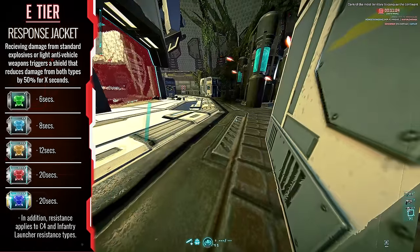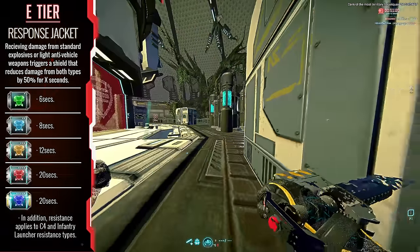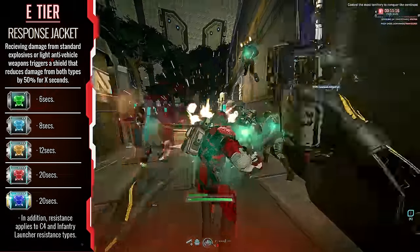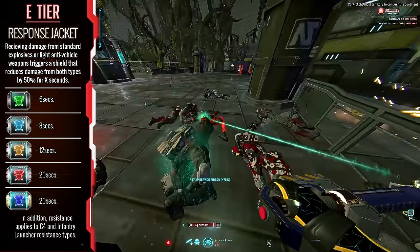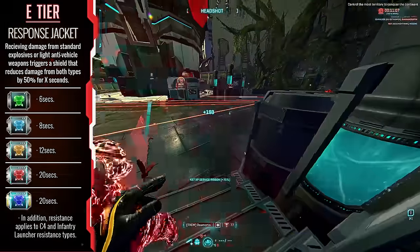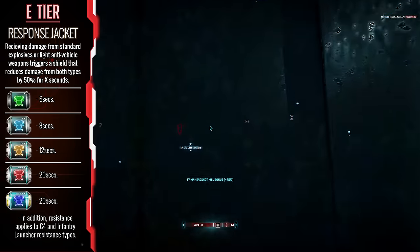Response Jacket — in theory this can let you have the effects of both Nanowave Armor and Flak Armor at the same time. But the issue is that the implant only triggers after you take the damage, which will leave you worse for the majority of the time. If the implant's effects were present before you took the damage, this would be a no brainer. But in its current state, there's too much risk.